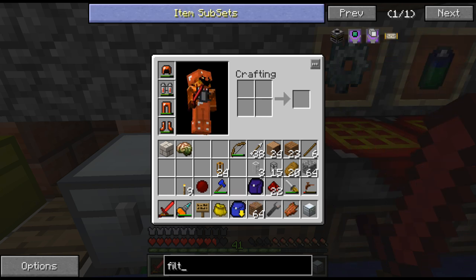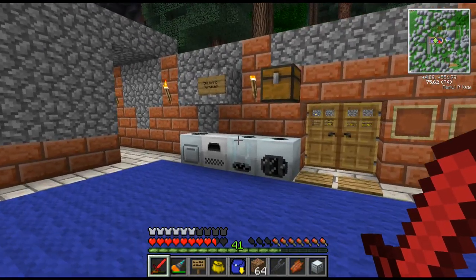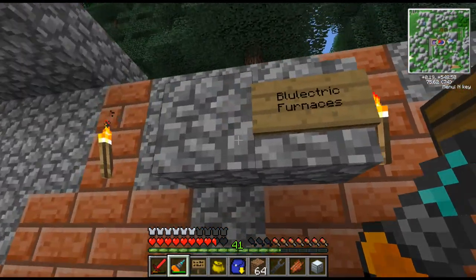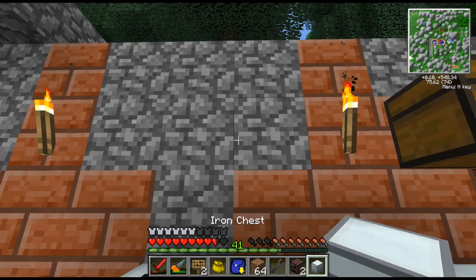I'm gonna need one of those filters anyway. Red doped wafers - I don't have any of those. And pistons. Let's set our alloy furnaces up real fast here. These are going to be blue electric furnaces eventually, but for now they'll be the ones that require coal. And that's fine.